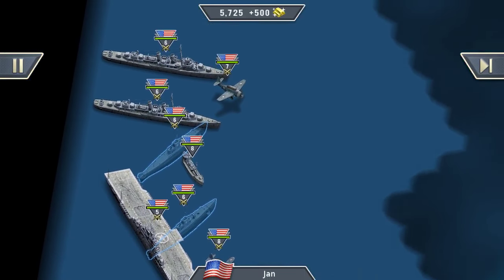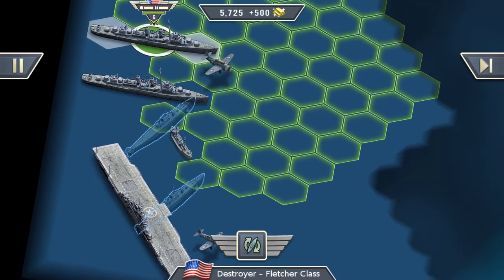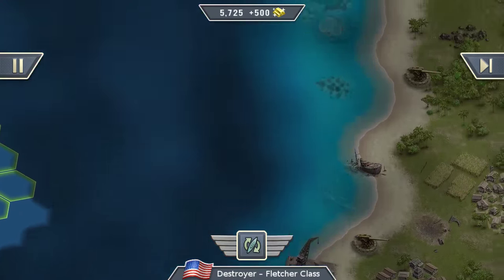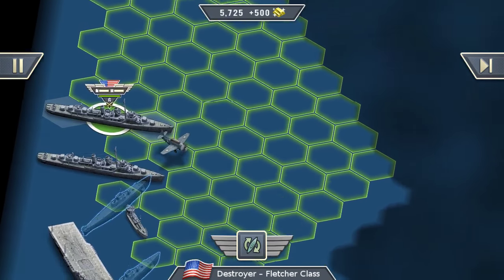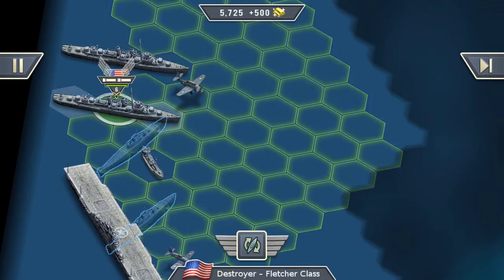We have two submarines, two destroyers, and two airplanes, so that should be plenty of units for this first task. As you know, I'm not the very best strategist, but I will try to spend as little gold as possible. Let's see how it goes.